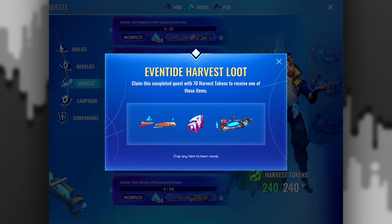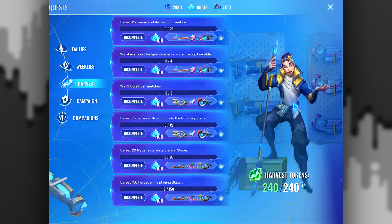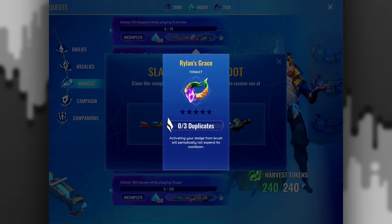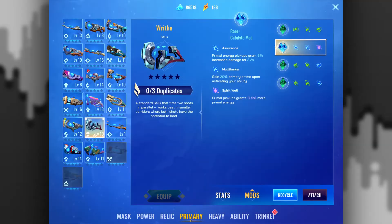There's harvest quests: 'Win four arena or flashpoint events while playing Eventide,' 'Defeat 25 keepers while playing Eventide.' Harvest tokens accrue slowly over time at a rate of 30 per day. You can use 70 harvest tokens to claim a completed harvest quest. An uncompleted harvest quest will reset at the conclusion of the week. These will get me duplicates.